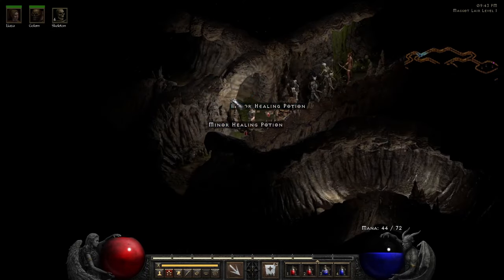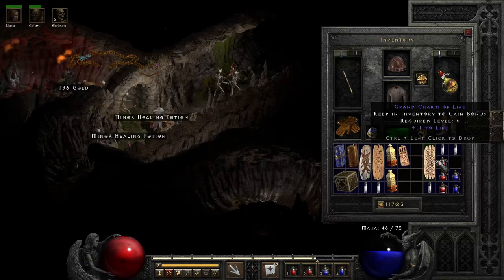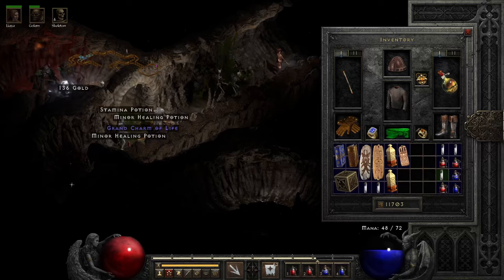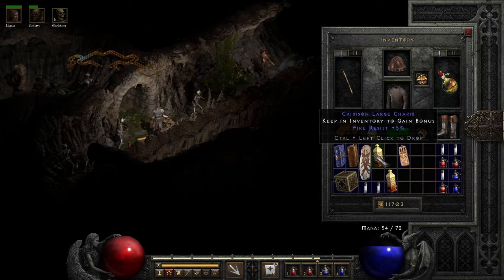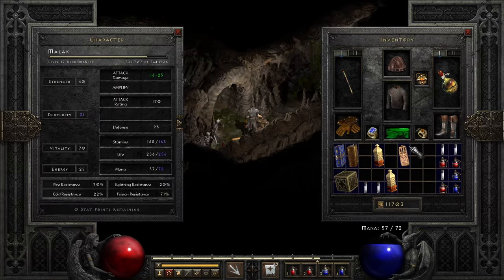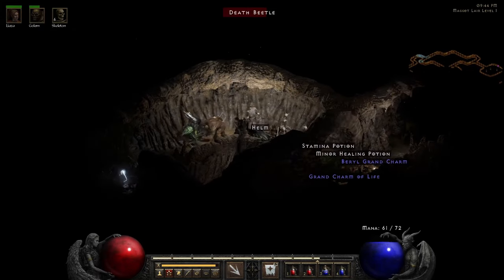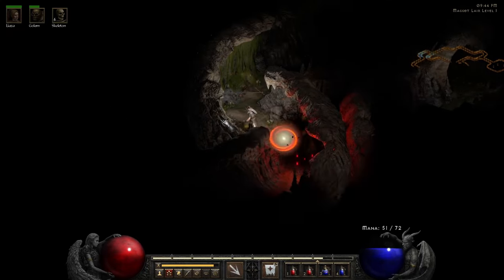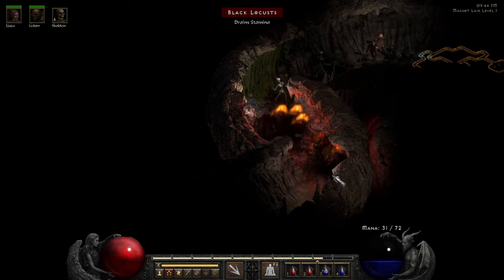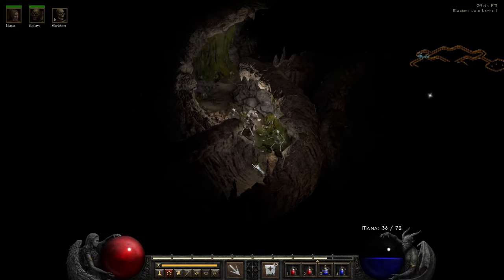Grand charm — I'll take those. Grand charm with 11 to life. Getting too many of these charms now. Lightning res, life, fire defense — I don't need those. Get some space going, let these guys kill everyone. Come on skeletons, get going!